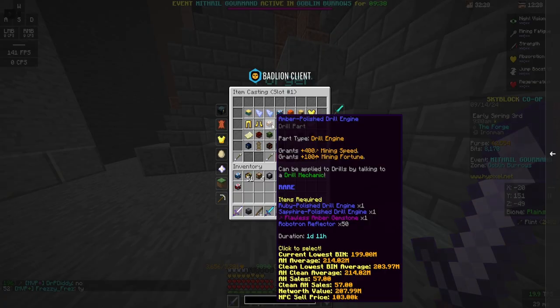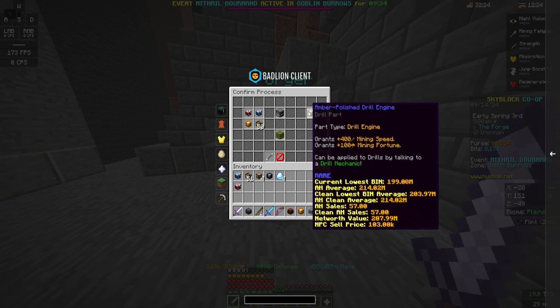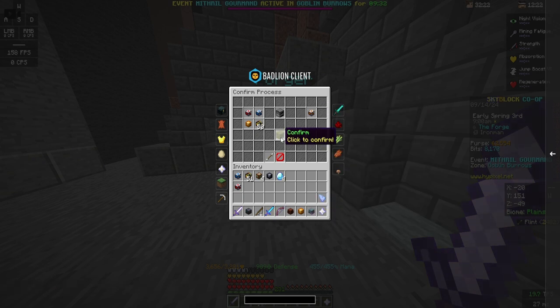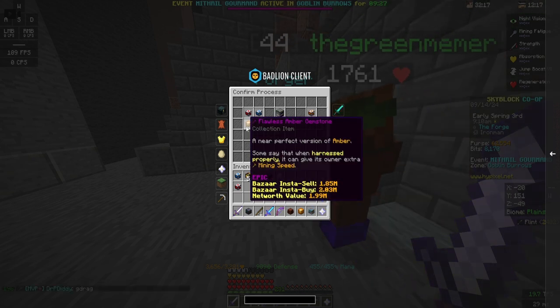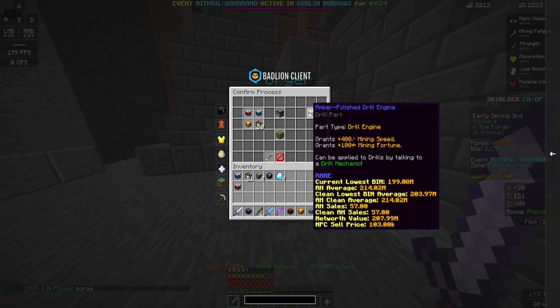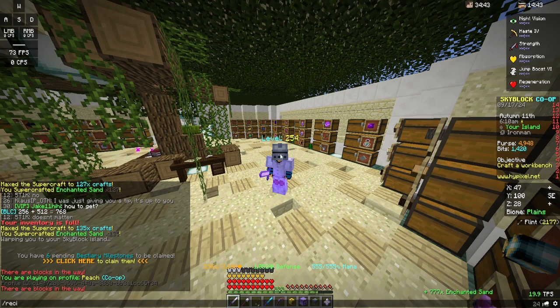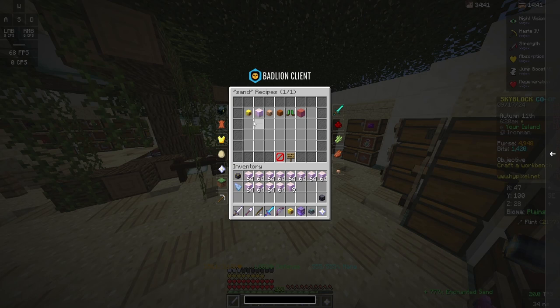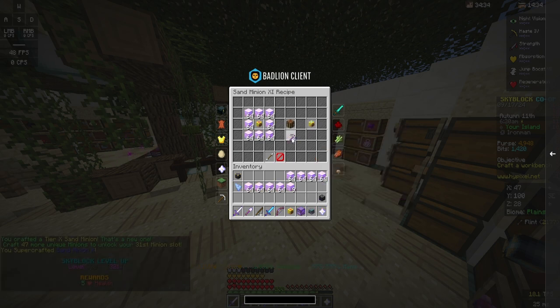Yo! I actually have enough stuff to craft the amber polished drill engine before the update. This is huge! Because the update requires you to have five perfect flawless amber, and this only requires one. So this is way cheaper than the update — I'm actually saving myself so much money. If I do recipe sand, I can craft not only the tier 10,